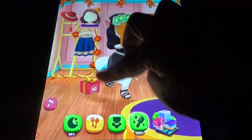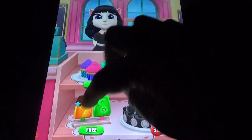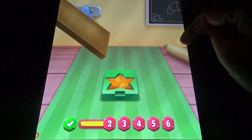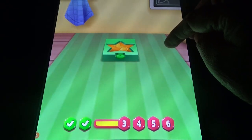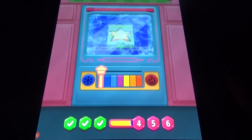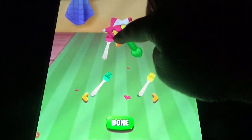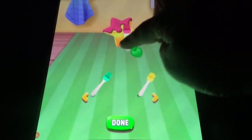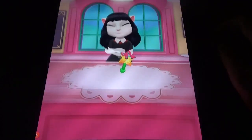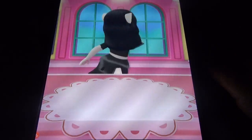You cannot see the baby portion and the adult portion here. You can do any of the baking options, so let's do that. There are some different things — some you need to bake, some you need to freeze. There are six different steps here. Whatever you do, you will get travel tokens.